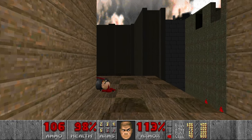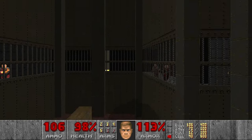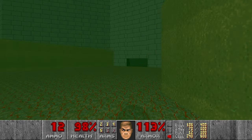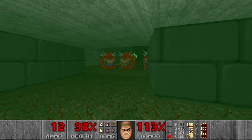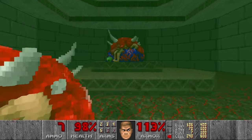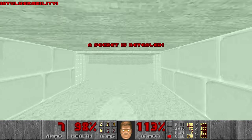Next I want to grab the cells over here. Let's see if we can make the jump from the first attempt — yes, nice. Then we can go and kill some of the cacos over here. Then let's grab the invincibility, and now I go for the BFG.